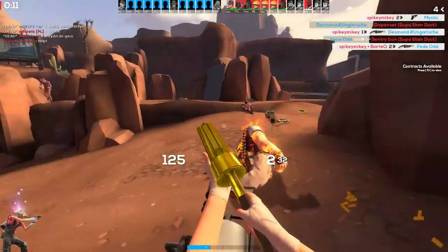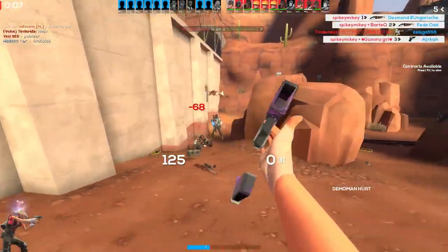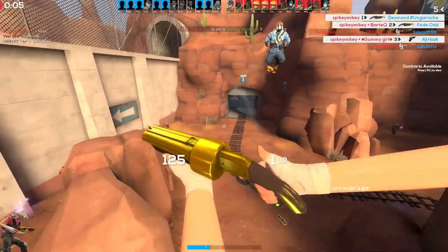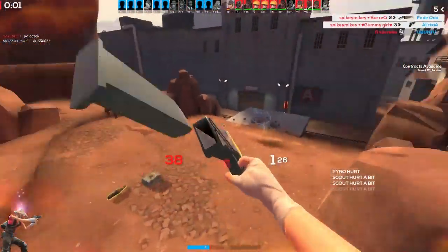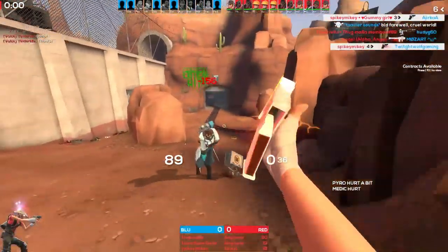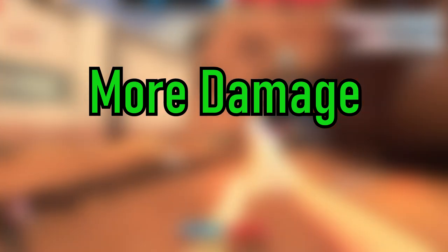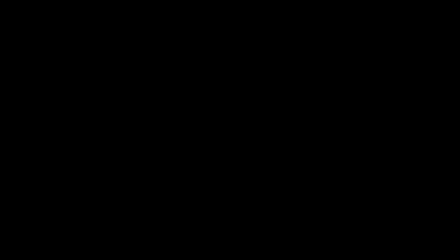These damage numbers are slightly higher than the pistol's; however, with the winger you have less than half of the pistol's bullets in one clip, so your damage output is either going to be around the same if you hit everything, or probably a little bit less because pistol accuracy in this game isn't amazing. So far on paper the winger looks quite good — it's got more damage than the pistol but fewer bullets, so you're thinking that's not a bad trade-off. Just wait.